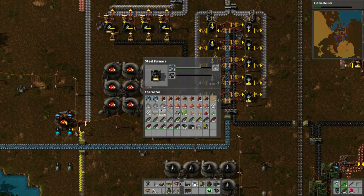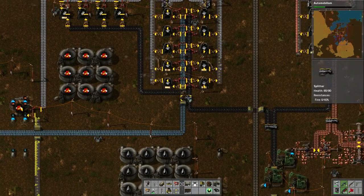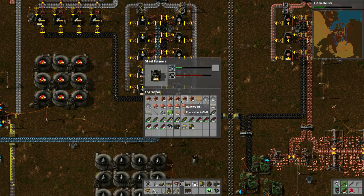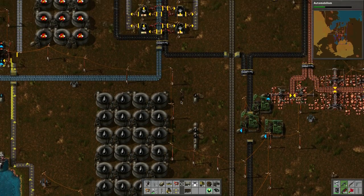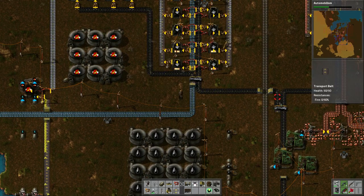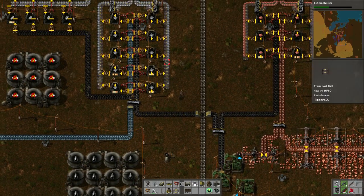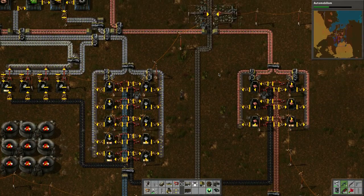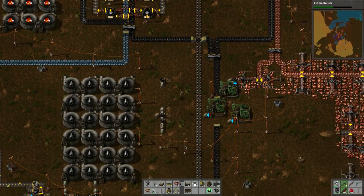Let's put some ore into this one, and then put more into this one here. Didn't realize I have so much ore. Got a lot of trees — what can we do with the trees? I guess we could put them in here and feed them in to use them as fuel. That's an option to deal with the extra logs because I don't think we need this many trees.